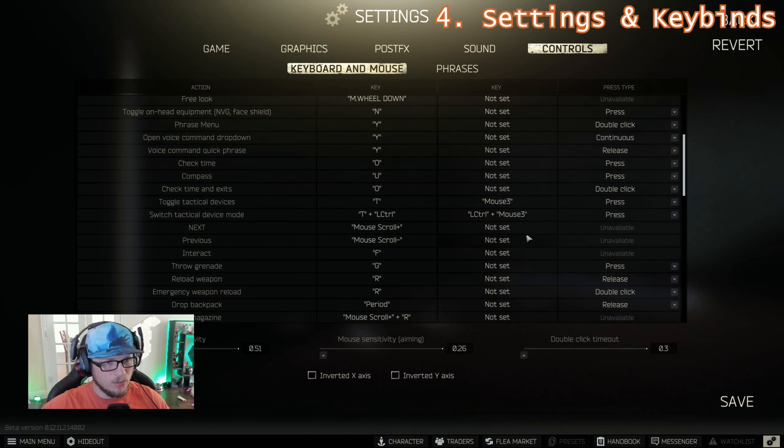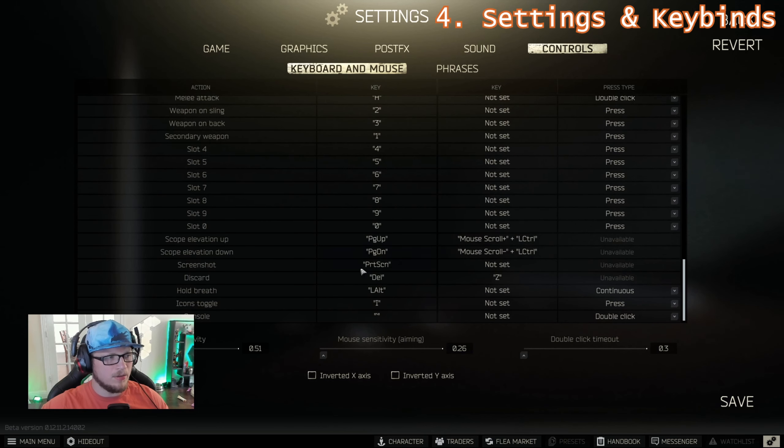The other thing you want to immediately do is go all the way down to the bottom of the controls and set a hotkey for discard. There's a very big reason to be quick in Tarkov — so you don't die. There are hotkeys and quick methods for doing everything; there's a way to be efficient. Set your discard key to something super quick and easy to access. Some people like Y, some people like Z — I prefer Z.